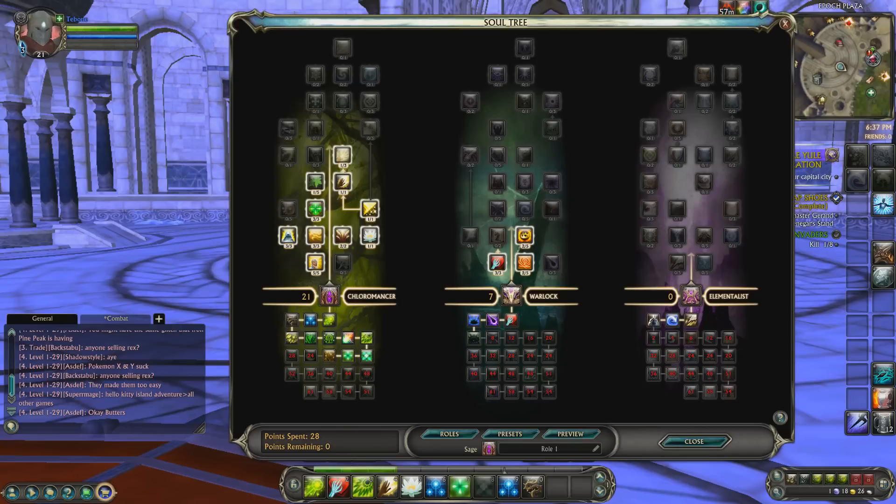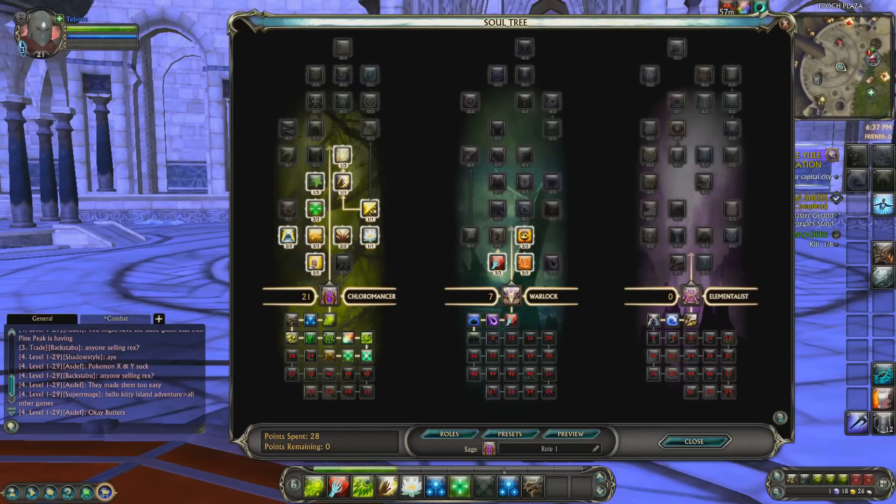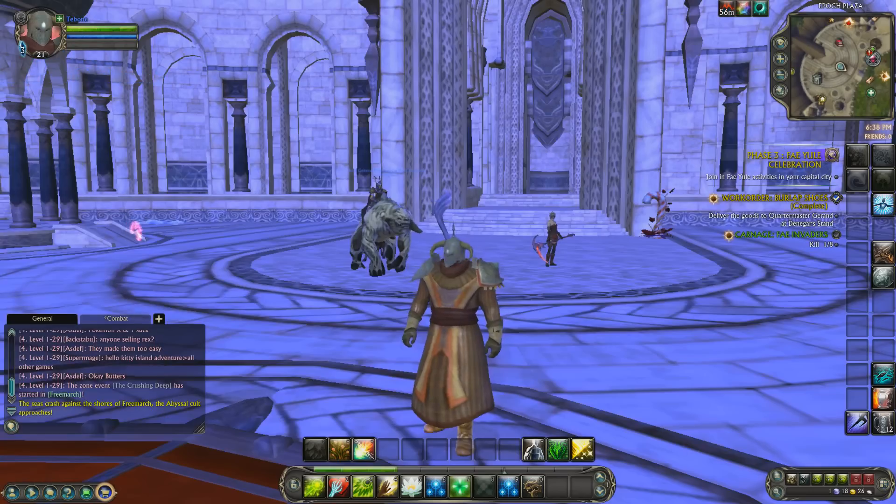You can bring not one but two different pet classes. You have the Elementalist, which focuses on golems and similar summons, and you also have the Necromancer, which is more along the lines of raising the undead to help you fight. They also have a really fun soul — it's technically a healing soul, but in my mind it's a really nice support soul as well, and that's the Chloromancer. That's one of my favorite souls to play with, so we'll have fun covering that.